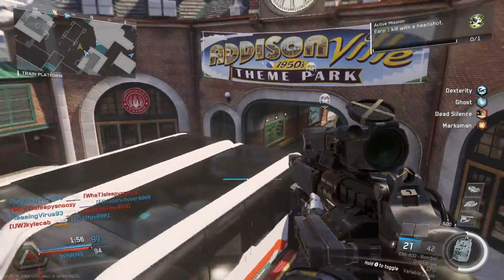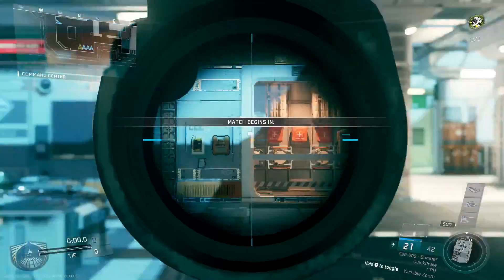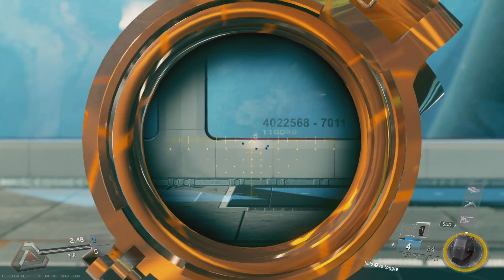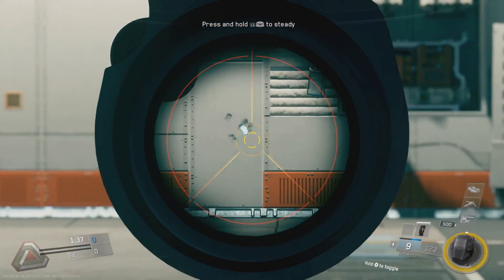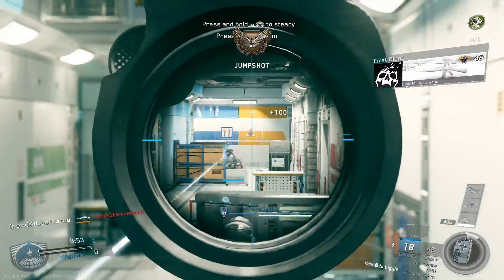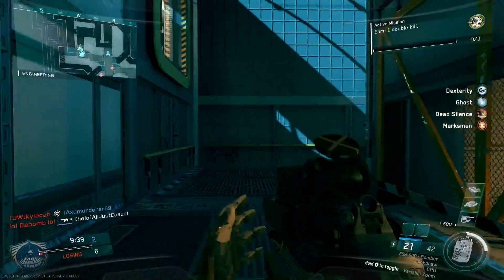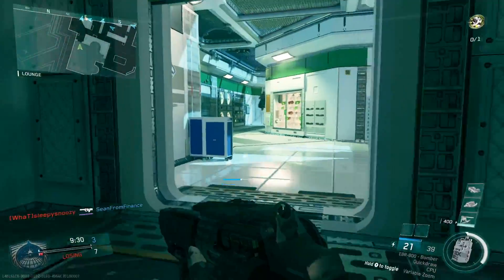The Bomber did recently receive a nerf — it used to have zero recoil, which was amazing, and now they've given it a little bit of recoil. But honestly looking at the footage, the Osiris has more noticeable recoil, while the Bomber's scope comes right back down to center. With the charge delay, shots don't go all over the place. You really don't need a foregrip on the Bomber — I see a lot of people running it but it's unnecessary.